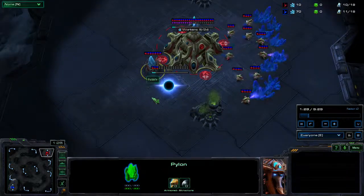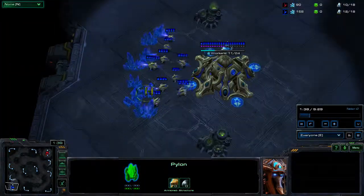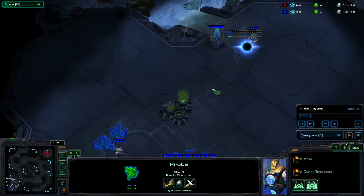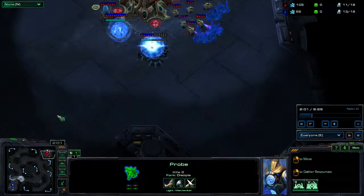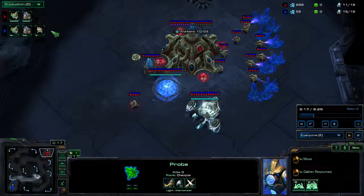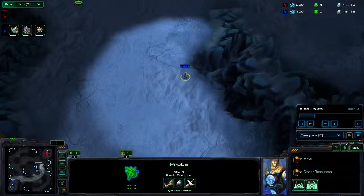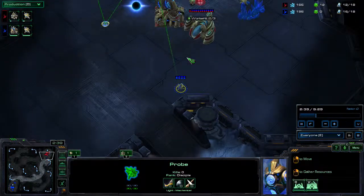This is just very standard play out of both of us. Our pylons went down at very similar timing. My gateway is a little behind his, but I am going to get my gas earlier — never mind, his gas is going to complete a while before mine. But I am going to go for an early scout here because on this map especially, I like to go for a contain.